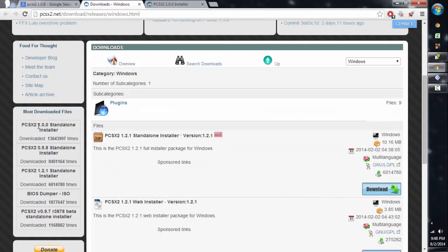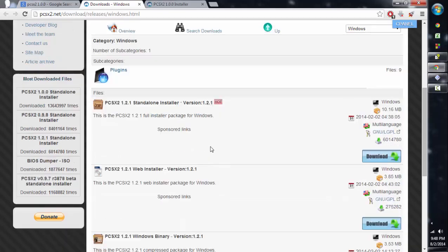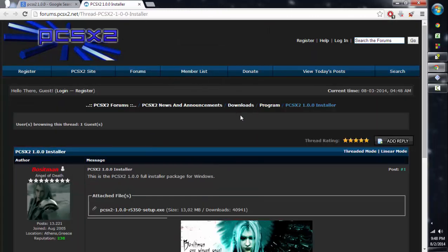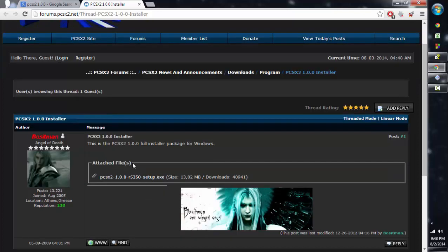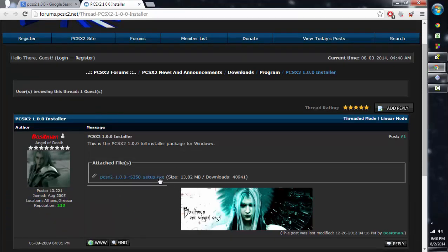The first link tells you how many times it's been downloaded — 13 million times — so by the looks of it, most of you watching this video already know what this is. But just for those who don't, I don't want you to miss the party because it's pretty awesome. You can pretty much play any PS2 game you want, including this one. You just click it and it'll download the setup files.